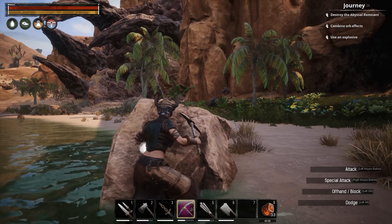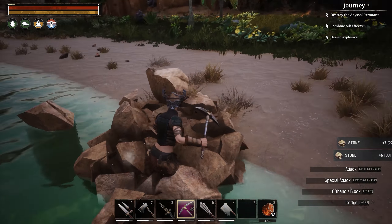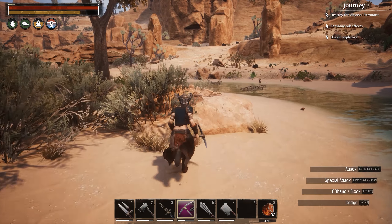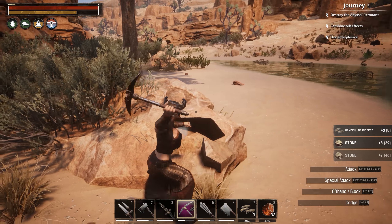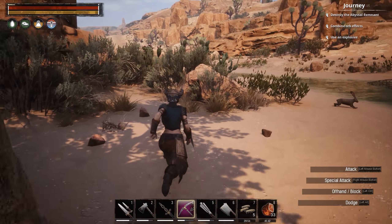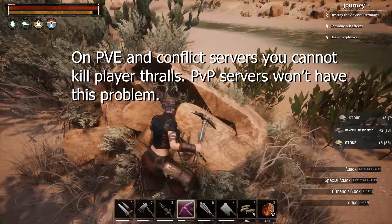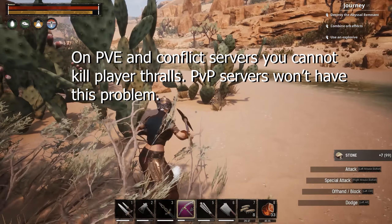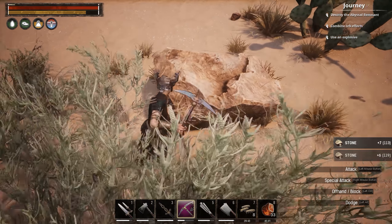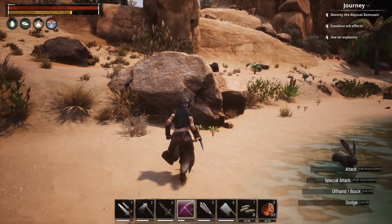Hey, what's up Exiles — Forza5150 here. Today I just want to go through something simple and try to make this nice and quick. One of the most annoying things I've been finding in Conan Exiles multiplayer servers is thralls being stuck in the air. It drives me nuts that you can't build there — or you can, but you have to build around somebody else's thralls that have been sitting there for who knows how long. When someone logs out, they're just stuck there. So I'm going to show you how to get rid of them today.